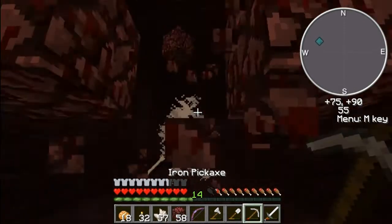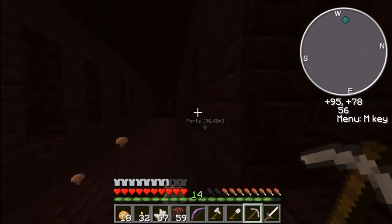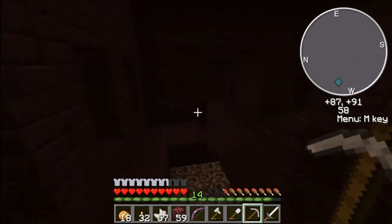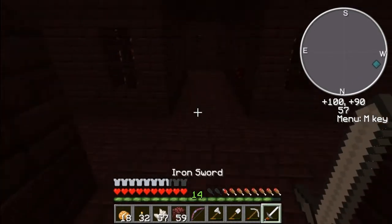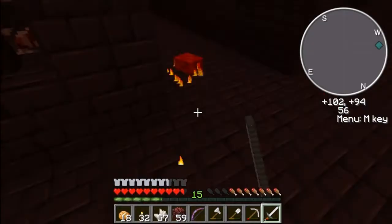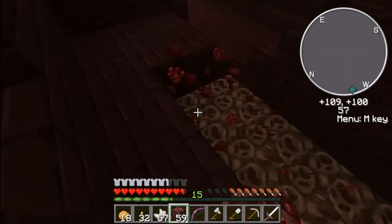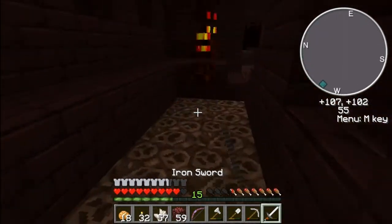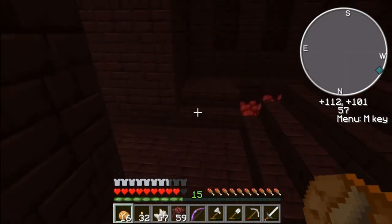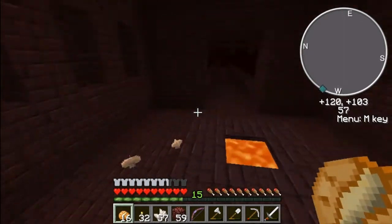I'm gonna kill him. Because it's better like that. Let's go here. I really hope we find the blaze spawner - that will do us real, real good. Is there another way over here that I didn't see? I think they give more magma creams for these guys now. I think there's only two nether wart farms in the fortresses, so I'm not gonna look for more.